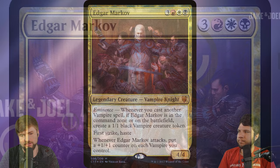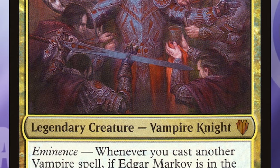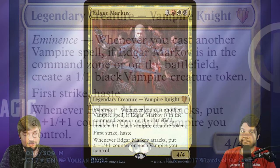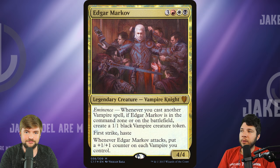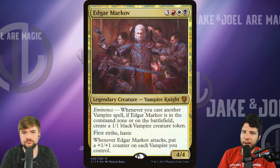The first of these is old daddy Edgar Markov. We don't think it would traditionally be reprinted into the main set because it has a command zone ability on it — whenever you cast a vampire spell, if it's in the command zone or on the battlefield, create a 1-1 black vampire creature token. For a $47 card, this would be highly desired if it was in some sort of vampire Mystical Archive or in collector boosters only. The Commander deck it came out of, Vampiric Bloodlust (C17), has absolutely exploded in price — originally $40 out the gate, now that's a $350 pre-con sealed.